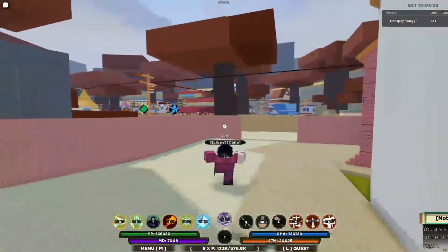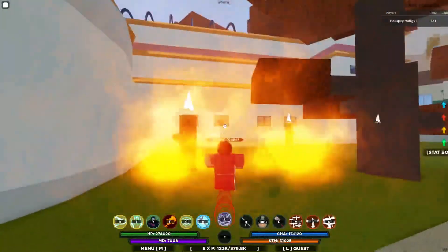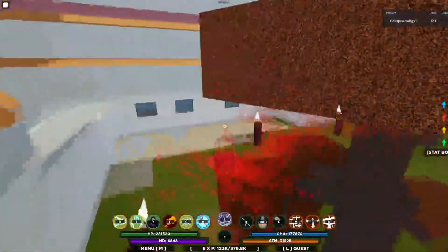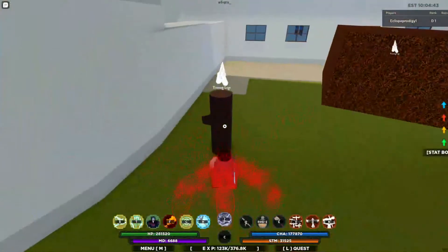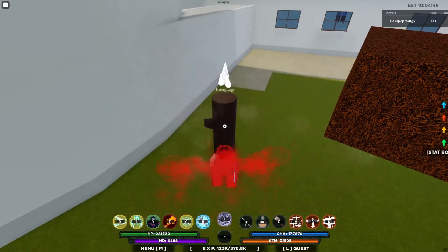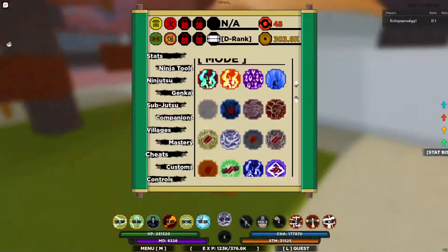If you have the four-tails version of your djinn — like for nine-tails it's a black cloak — every time you transform it actually does damage to the logs automatically. I can't demonstrate it because I need the four-tails version of Psykin, which unlocks at level 340.